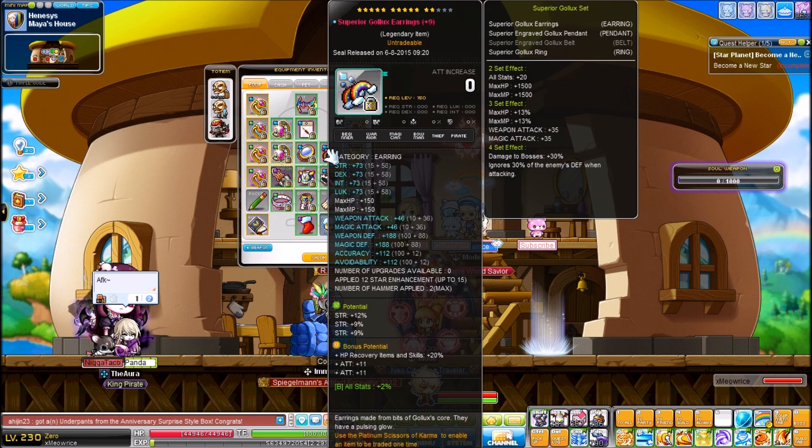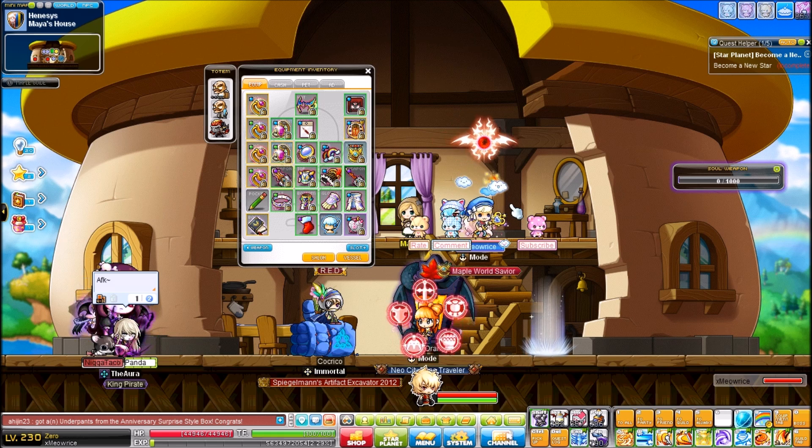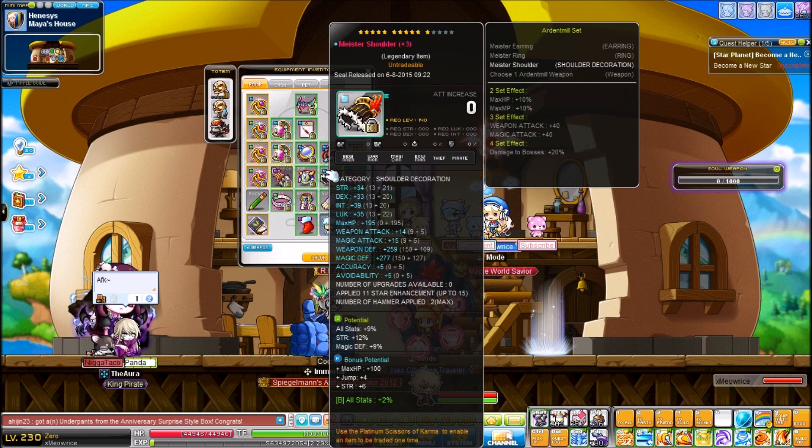My earrings — I did everything myself: cubed them, did the bonus potential, scrolled them, perfected them, put the neb on. All me. I'm really proud of these earrings. They look really cute too — they're like rainbows and it just goes with my NX outfit. I love them.